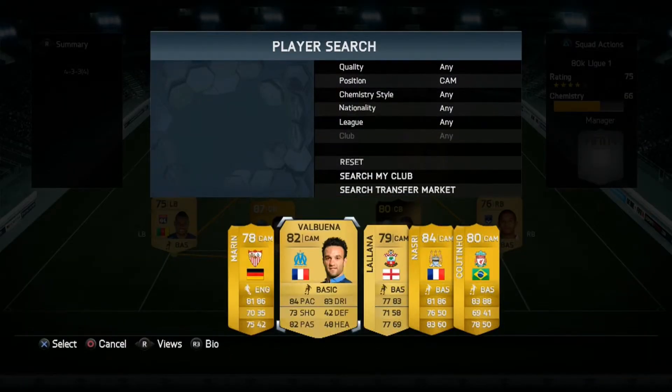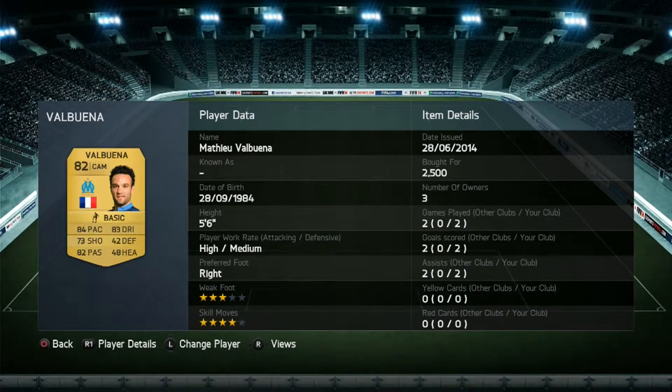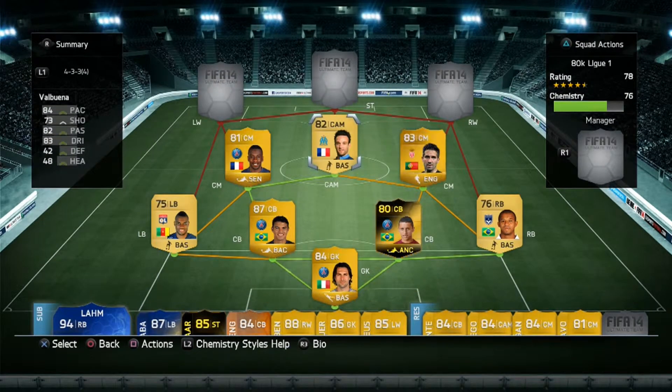At CAM I went with Mathieu Valbuena, who's been playing really well at the World Cup for France on the right wing — that's probably why he got the in-form earlier this year. I tried to get his in-form as well but it's way out of the price range for a team like this. His normal card is not far off though. He's pretty solid going forward and with a high-medium work rate he'll be up there trying to score goals, but when you're on the defensive he'll watch those deep runners and get back to cover for Matuidi or Moutinho if they're charging forward.